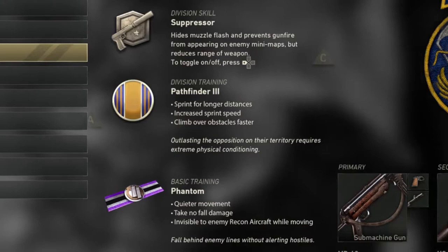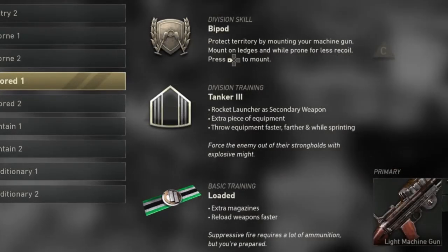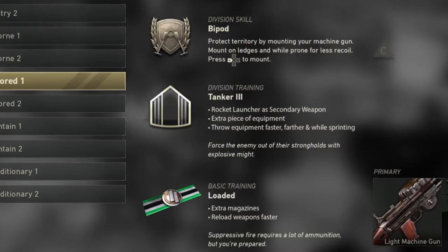A lot of these are just renamed perks that we used to have, now locked to divisions. Next is armored, and its division skill is a bipod — you can actually mount your weapon wherever you want, which works best with LMGs. I was surprised they're doing this, but it's really cool. The division training is Tanker 3, and rocket launcher as a secondary weapon is really surprising, since launchers being specific to a division is going to be interesting. It also gives an extra piece of equipment, throw equipment faster, farther, and while sprinting.